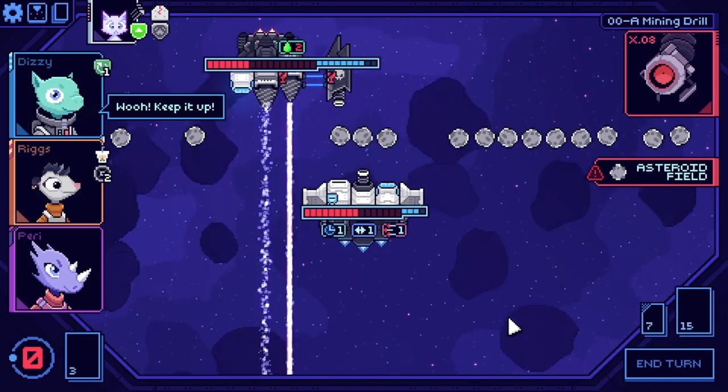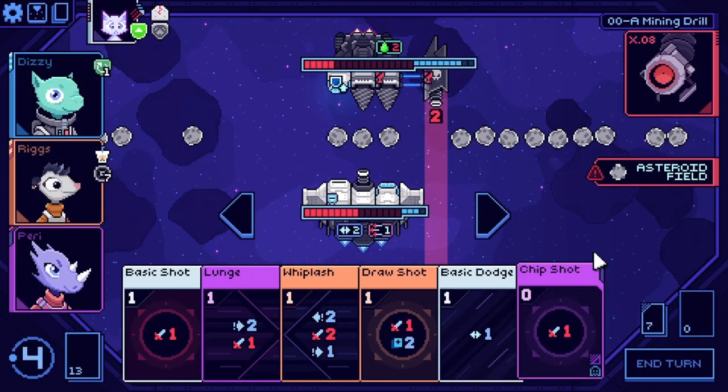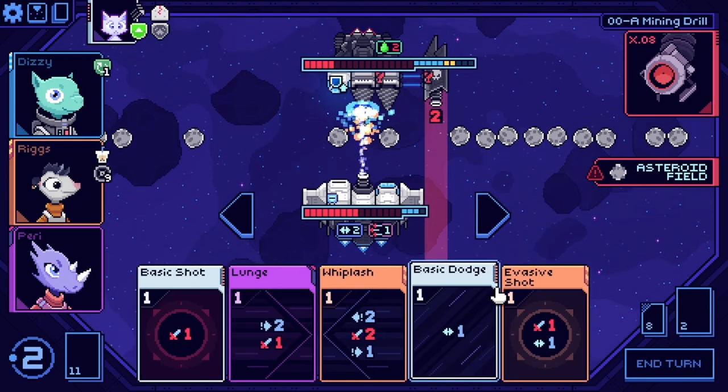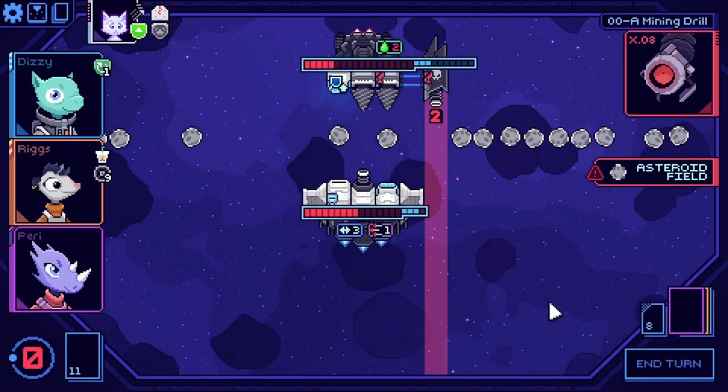Each character has a different specialization that leads into the types of cards they bring into your deck. Combat encounters make use of these cards to function as your ship's moves. Shooting, dodging, and raising shields are all tied to specific cards that are drawn from your deck and splayed in front of you on each turn.